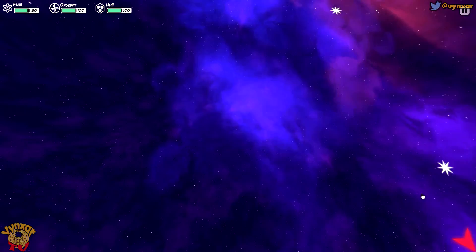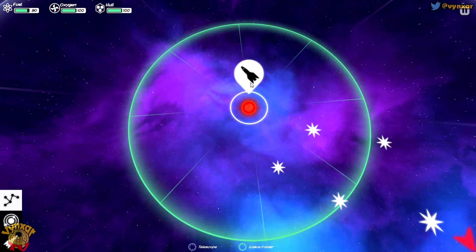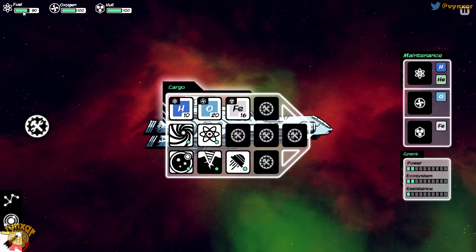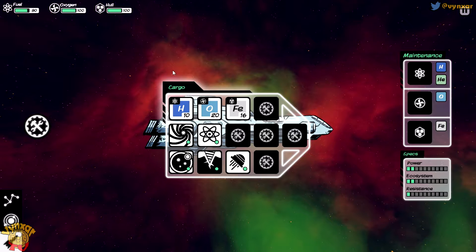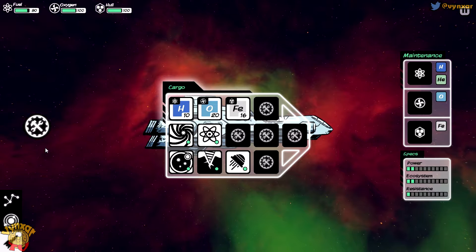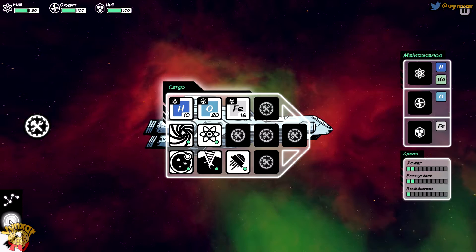I'm going to try to remember how it was working. I know we need to manage a few resources to allow our ship to survive. We'll need to take care of the fuel, the oxygen, and the iron, as we'll need to repair our ship with it. So we begin with a bit of hydrogen, a bit of oxygen, and a bit of iron. There are three bars on the top of the screen - fuel, oxygen, and hull. We are going to be able to jump around and visit planets, meet aliens, and upgrade our ship a bit.